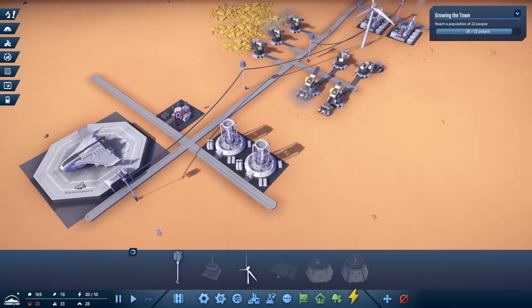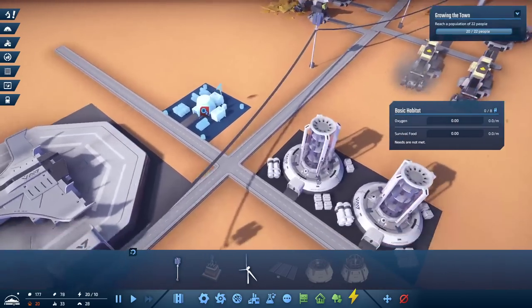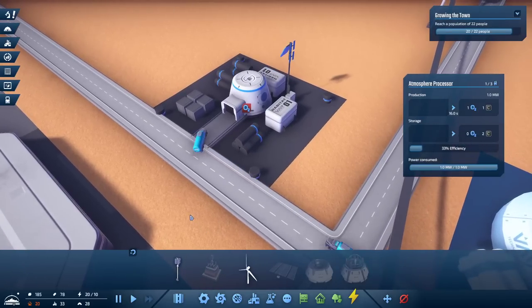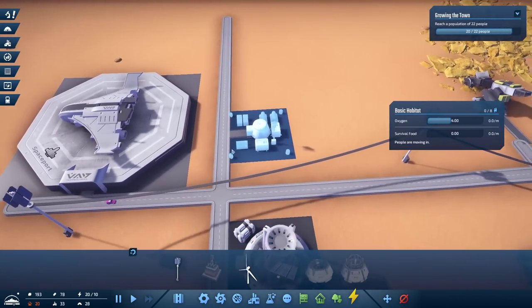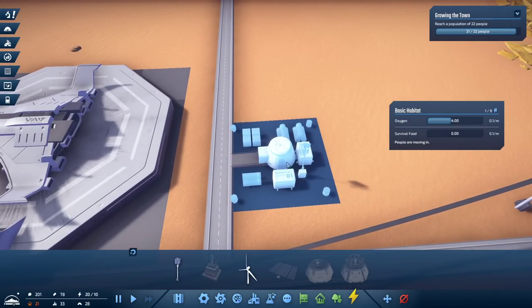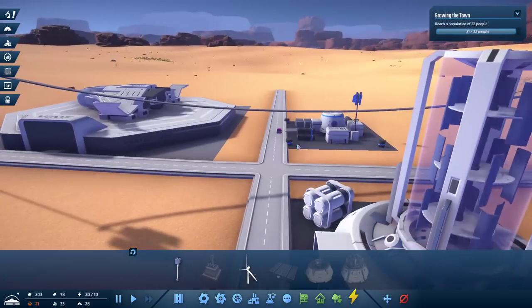We'll just speed up time a bit. We have 20 population, 33 jobs, and 28 housing. But unfortunately there's not enough oxygen, so they won't really move in yet. Both that and they'll also need more oxygen before they — and here we go. There they go, in little blue toothpaste tubes they deliver the oxygen to the people who need oxygen. And who is this driving around this loud pink car? That's just people going in there, driving their pink Ubers.